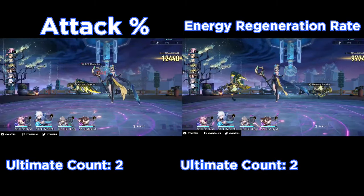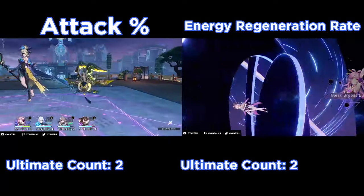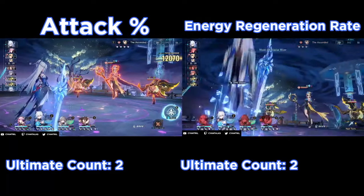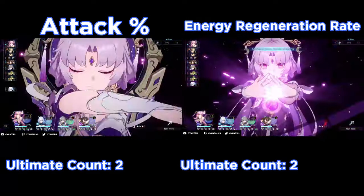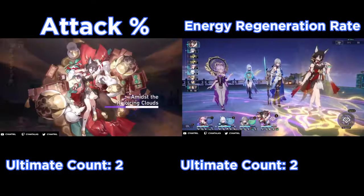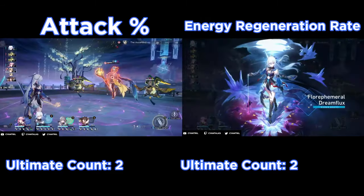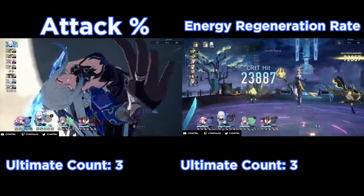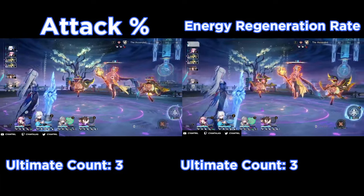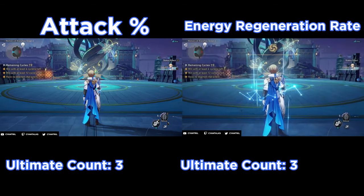We can see here that with Bronya, the rotation is the exact same. We do run out of our transmigration state a little bit quicker even with the energy regeneration rope, because Bronya is going to keep pushing Jing Liu forward, giving Jing Liu more turns to activate her Moon Over Glacial River. Now we're out of our transmigration state, but because we're so powerful, we can just end up killing it even without the transmigration state. This is the first time where we don't have enough energy on Jing Liu and the energy regeneration rope does get the ultimate before the attack rope, but the rotation is the exact same — on the energy regeneration rope side it was ultimate, skill, skill, while on the attack rope side it was skill, ultimate, skill. Same thing, no real difference.